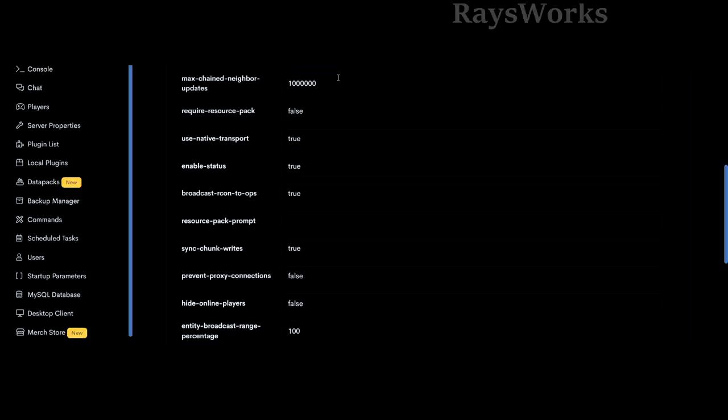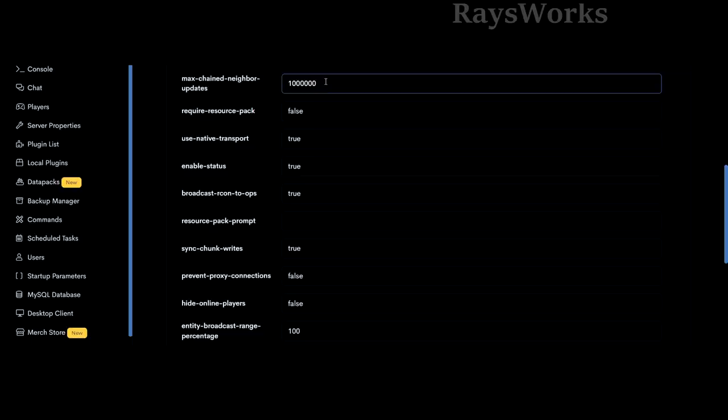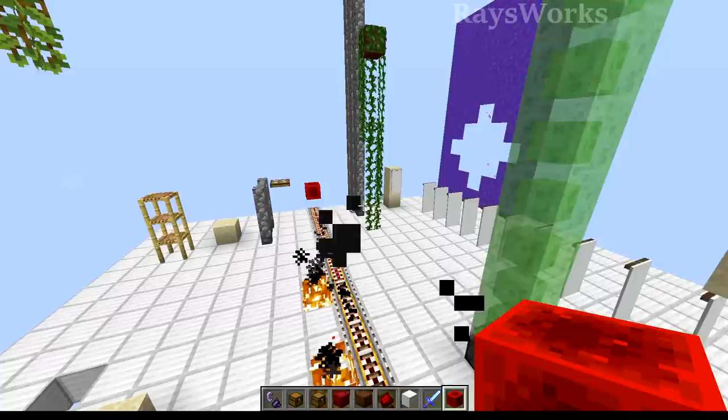If you want your world to act like 1.18, set this value to a negative number to ignore the rule. The default of one million means you need to do one million different updates before update suppression works. This also includes light update suppression - those won't work the same unless you change this to a negative value, where it acts like the past requiring around 1,200 updates depending on your server's RAM.